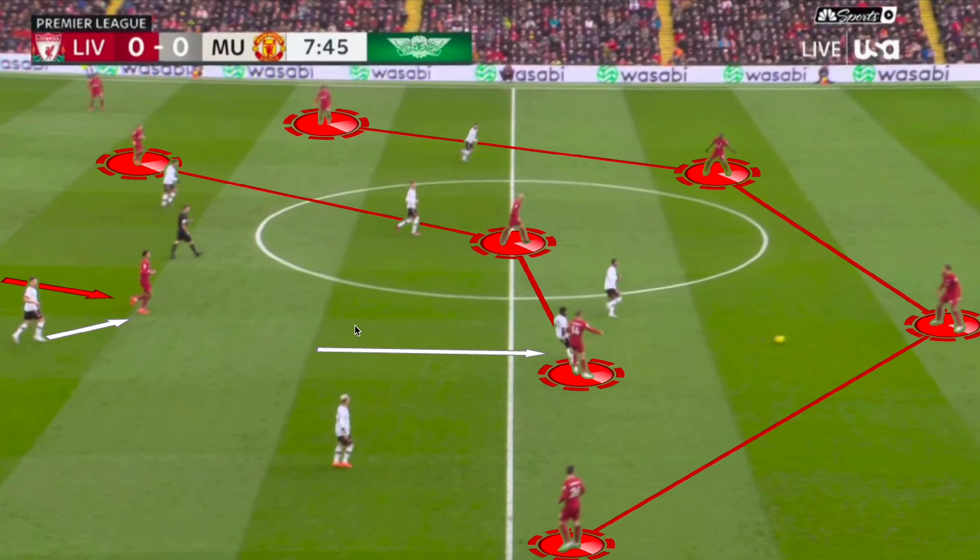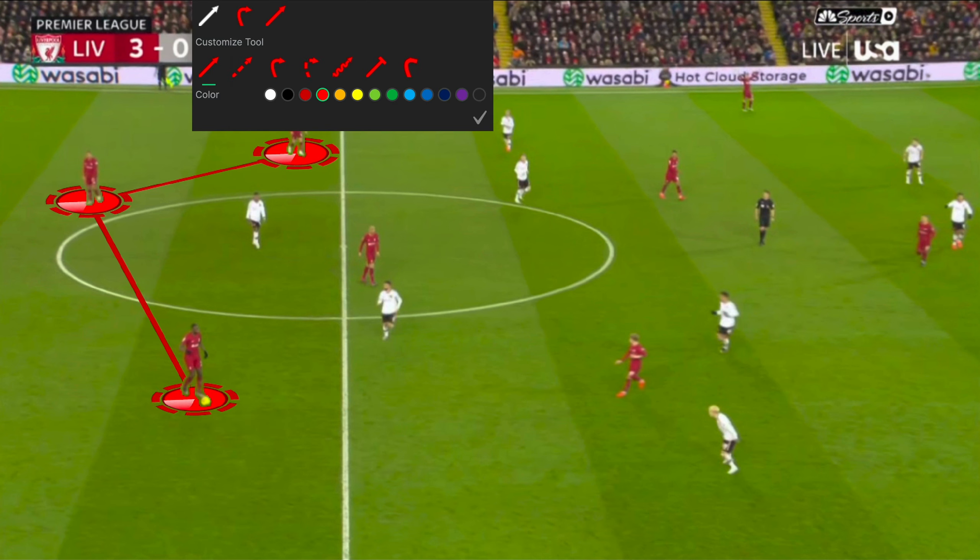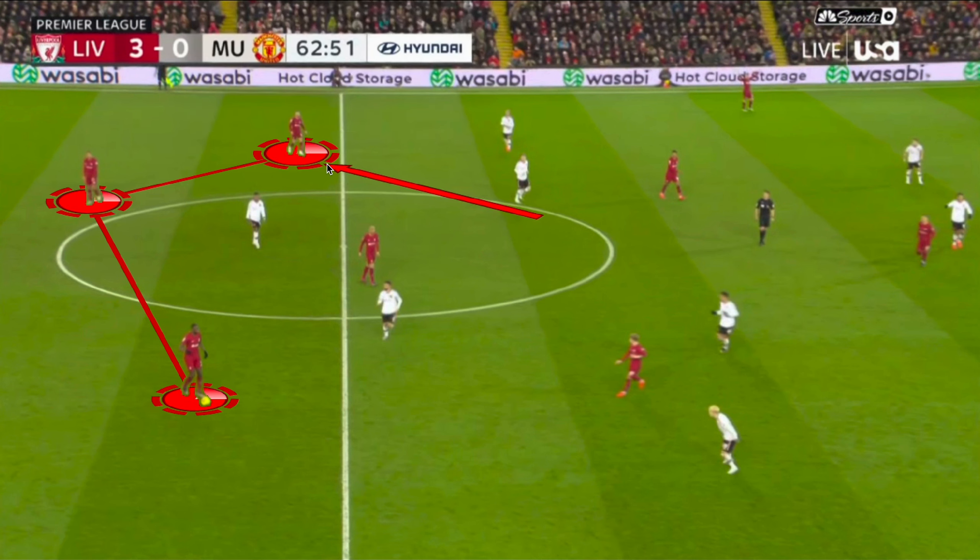This played into Liverpool's game style of exploiting transitions and taking advantage of space left by the opposing team. Jordan Henderson's movement continued to cause Manchester United problems — a simple movement of a central midfielder dropping into the half space outside the width of the central defenders, becoming a deep line playmaker. Scott McTominay was drawn out slightly tracking this movement while the ball was being circulated, and this simple movement created a lot of different changes.